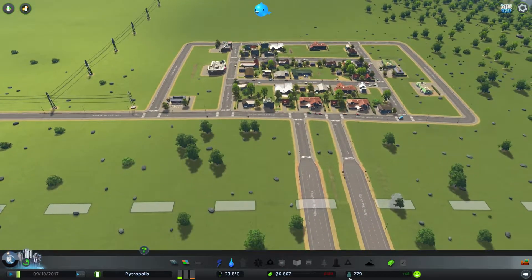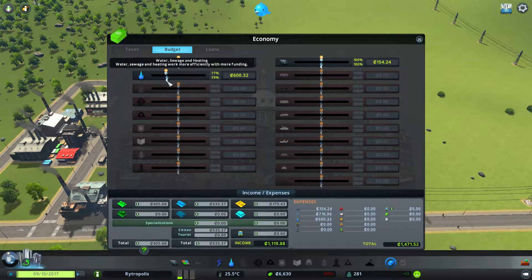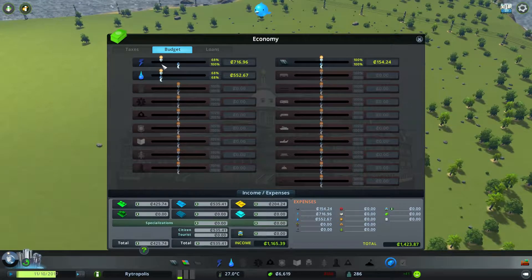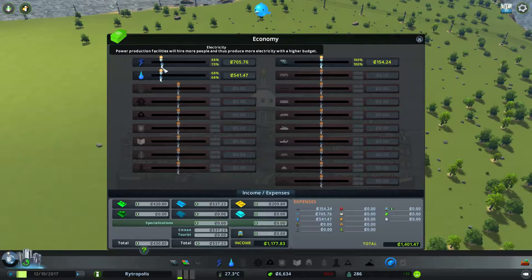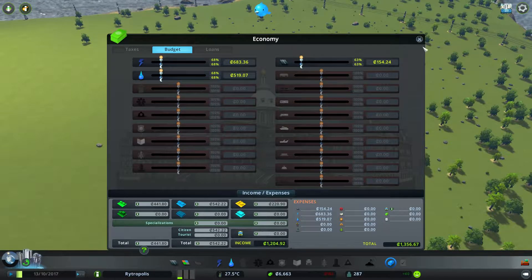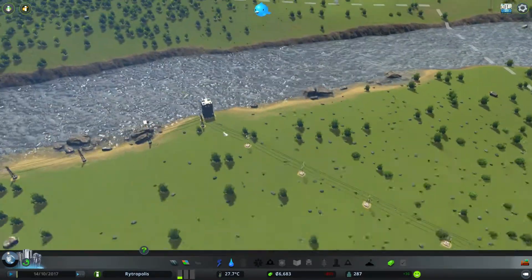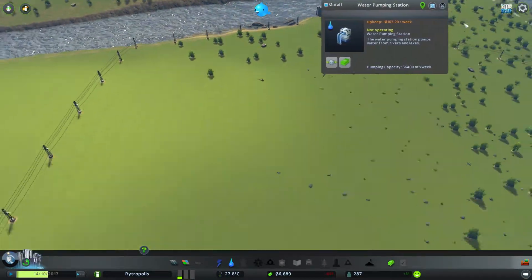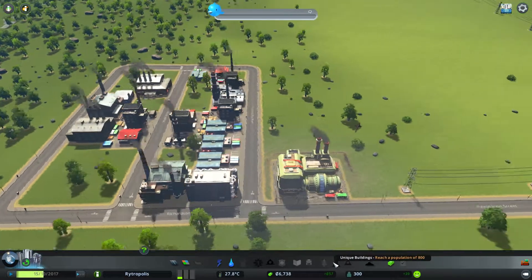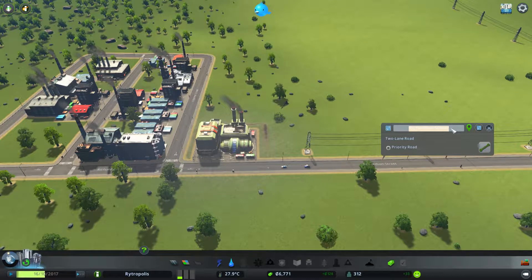We're not even at Hamlet yet - we have a population of 279, so that's a very small population. We don't have control over taxes yet. So we're going to adjust the water and power spending - hopefully we can bring it right down and still have enough power for our lovely thriving economy. Same with roads. We're getting money rolling in, people are paying their taxes. So let's name this road - because this is the main road running to our industry sector, it's going to need a name.